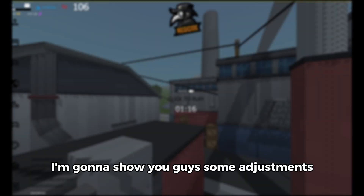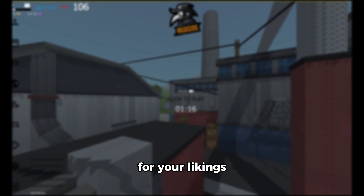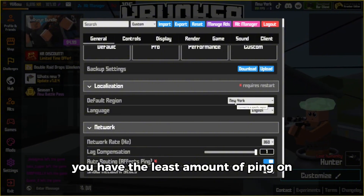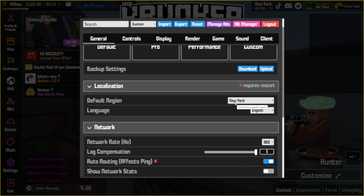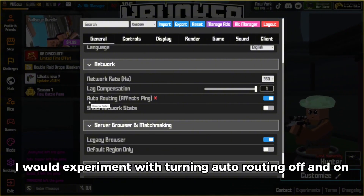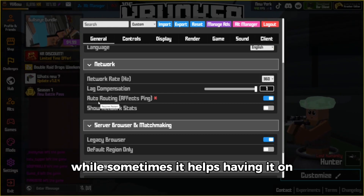Now that you have my settings, I'm going to show you some adjustments that may make the settings better for your liking. First, in general, I would change the default region to whatever region you have the least ping on. To find this out, just join every region and experiment — typically it will be the closest region to your location. Also in general, I would experiment with turning auto routing off and on, as sometimes it helps to have it off while other times it helps to have it on — it just depends.